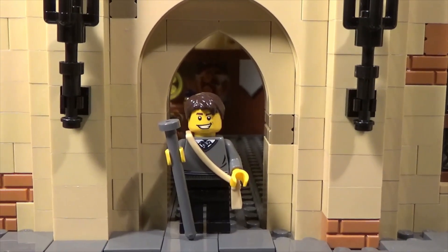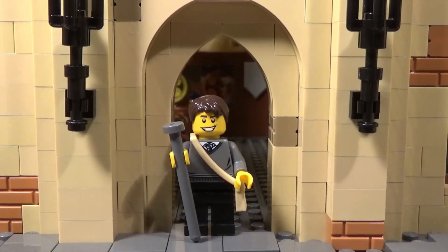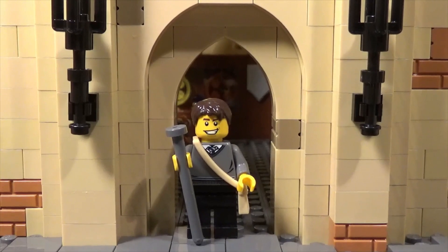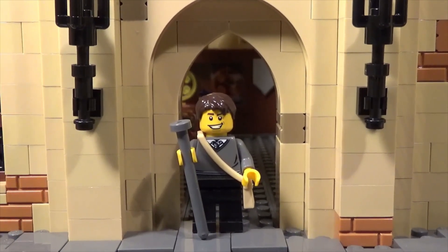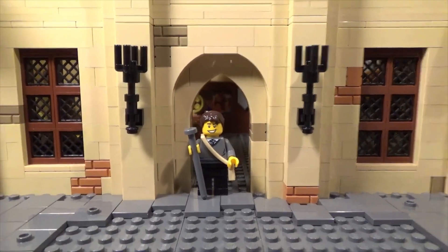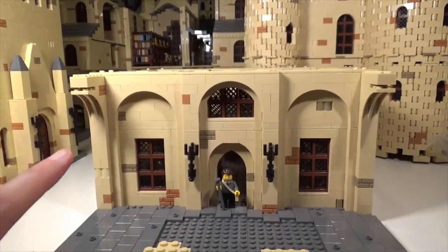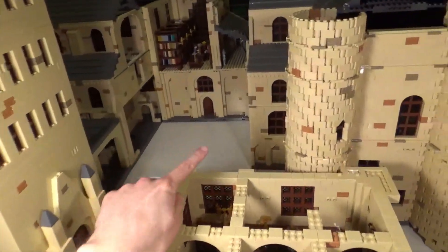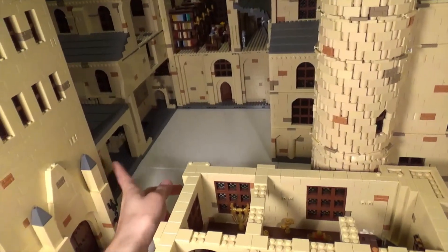Hello LEGO fans, Bricks Unbound here with another building Hogwarts update. In today's update we're actually taking a look at a completely new section of the castle that had not been previously worked on at all - so that's pretty exciting. Got quite a bit of work done on it. This is the trophy room, and where it will be located is it fills in this gap right here and sticks out not quite to the edge of the Astronomy Tower.